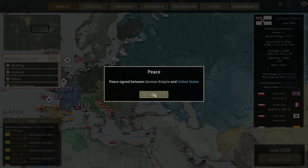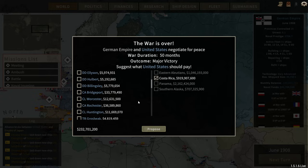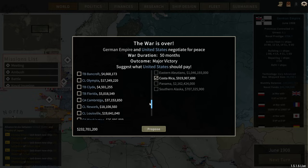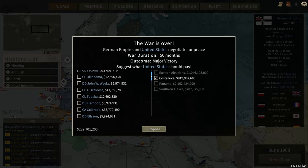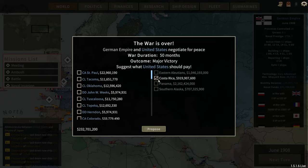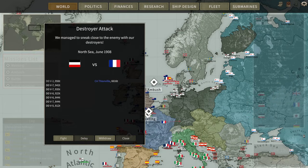We've signed a peace treaty with the United States. Costa Rica would give us a port in the Western Hemisphere. We could get southern Alaska, but I'm not really interested in that. Costa Rica plus 232 million in funds would be pretty good. We sank most of his battleships, and I'm not interested in taking any of his smaller ships. I'd rather just have the funds and have Costa Rica. We can't take Panama — we don't have enough for that. Costa Rica it is, and 232 million.